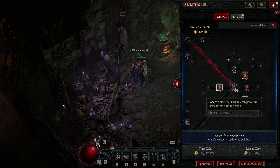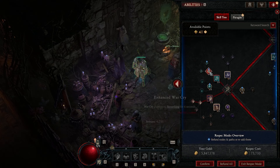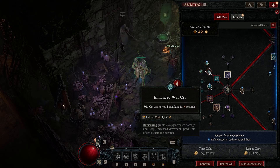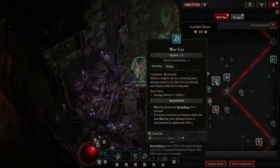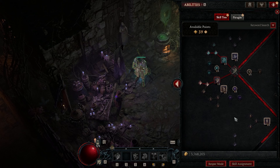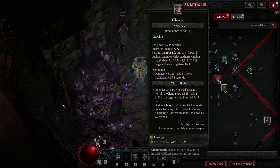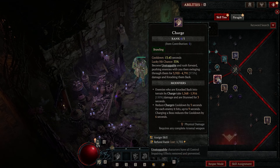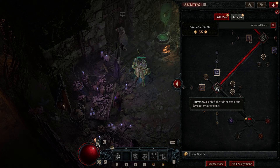We're not putting any points into the Weapon Mastery bracket — instead we invest those points into War Cry, Enhanced War Cry, and Power War Cry. With this investment, every time we pop War Cry we get a significant damage buff. We then have four more skill points before the next bracket, and we're going to dump them all into Charge — so Charge is going to do crazy damage.